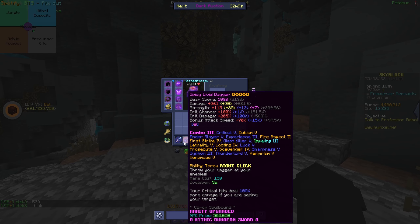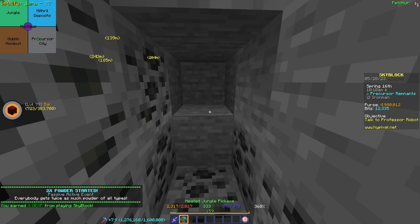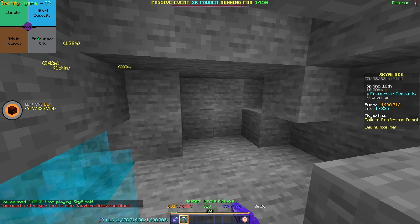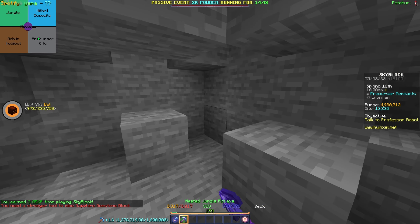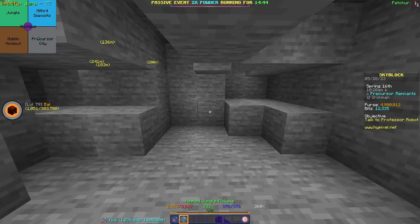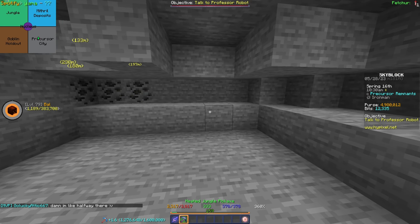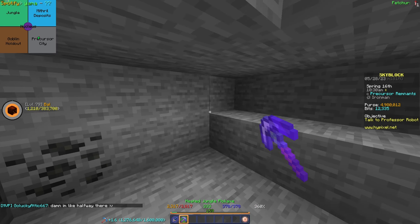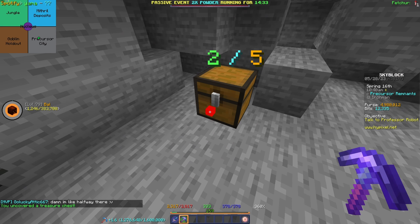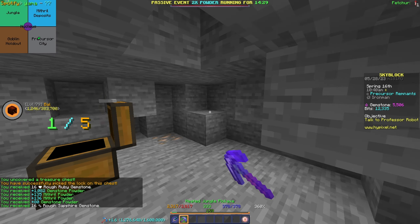I'm gonna mine in Precursor Remnants, because from the chest you can get Robo Parts. So we'll be doing two things at once pretty much. As we mine, we are mining extra blocks, and as we mine we will get treasure, hopefully. And from that treasure we can get Robo Parts. That's our goal for today — just get as many Robo Parts as I can for the 50 Nucleus runs. Hopefully it won't take too long.